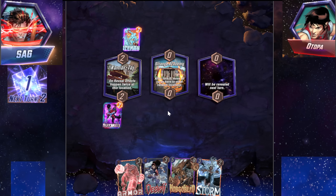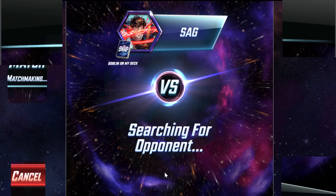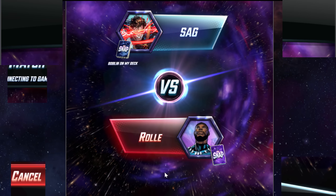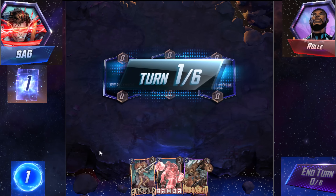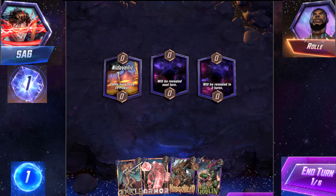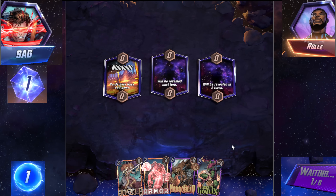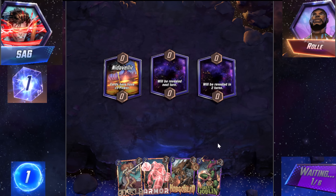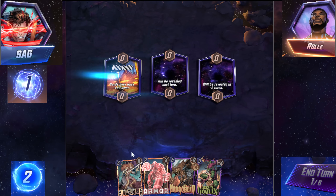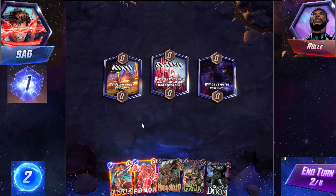Iceman on Kamar-Taj is so annoying. Iceman in general is really annoying — it's probably one of the strongest one-costs, just because of the sheer disruption it puts into the opponent's hand. I suppose this deck could easily run Iceman instead of Nightcrawler, or you could just remove something else. Nightcrawler is a really good card. I honestly don't think you need Jessica Jones — but that's the only other four besides Shang-Chi. Your four-slot is a little weird, but you run a couple twos so you could do double two.